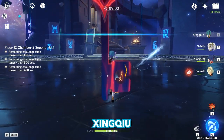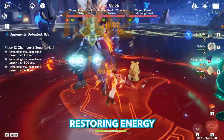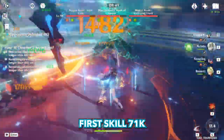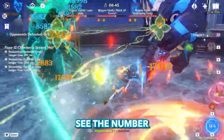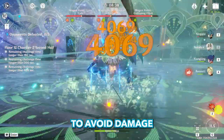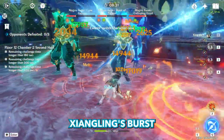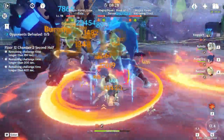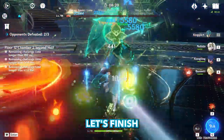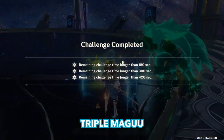Let's put our steroid Xingqiu against triple Maguu Kenki. Applying dendro, Bennett's burst, restoring energy to Xiangling, using Xiangling's burst. Xingqiu's burst — first skill 71K. Second skill, let's do some damage with normal attacks. Let's reset: Nahida's burst to avoid damage, Bennett's burst, Xiangling's burst, Xingqiu's burst. First skill — 100K! Second skill — and they are almost done. Finishing the last one. 46 seconds for the triple Maguu Kenki.